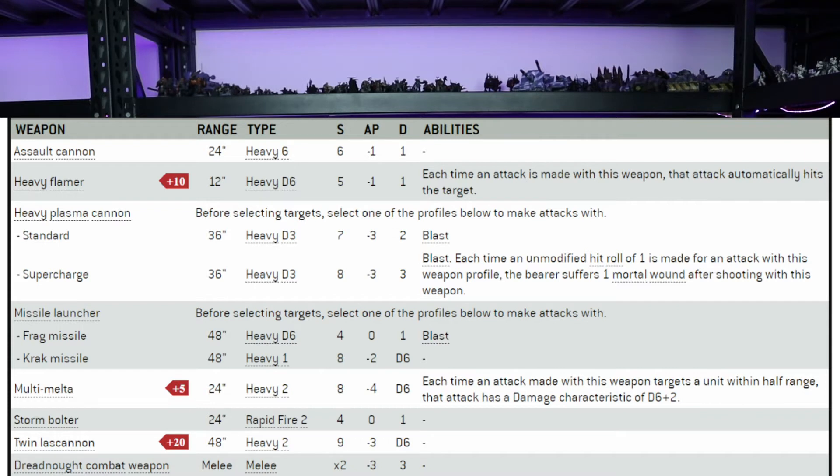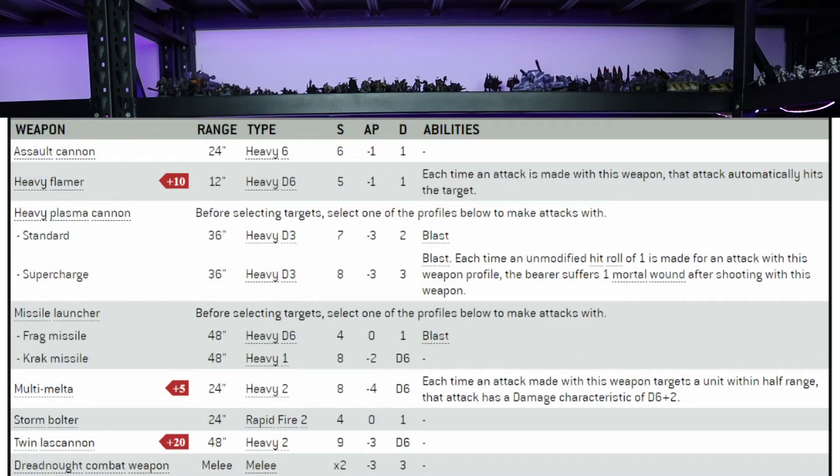I particularly like taking this guy with the twin lascannon. In our army there's not a lot of places to get long range anti-tank, and this dude happens to be able to take a bit. The twin lascannon is actually pretty good. His other arm — the dreadnought close combat weapon arm — can be replaced with a missile launcher, which means he loses his close combat ability, or a dreadnought close combat weapon with a heavy flamer instead of the storm bolter. The missile launcher is 48 inch range, heavy D6, strength 4, AP 0, 1 damage and blast.